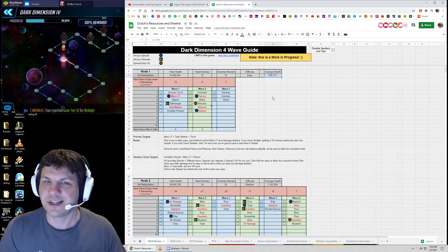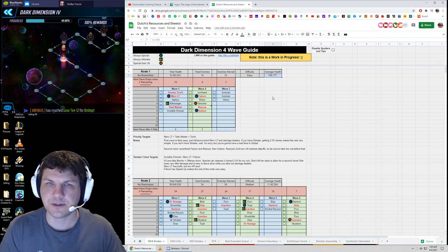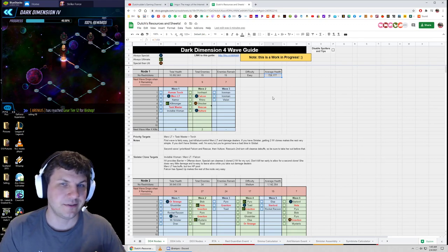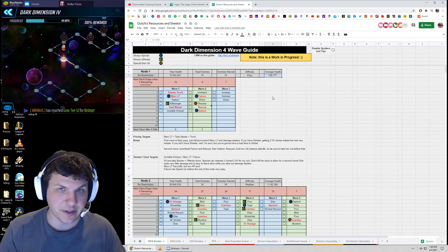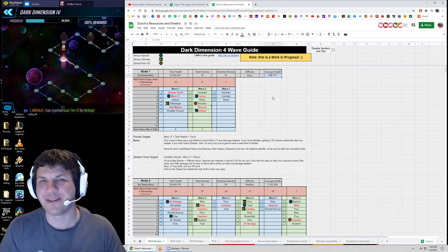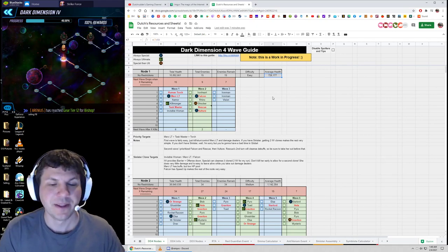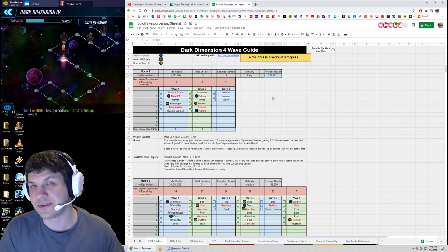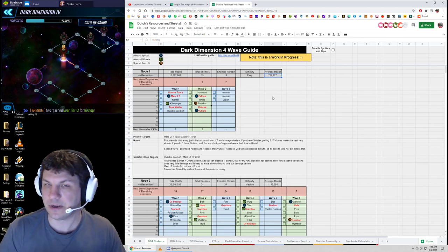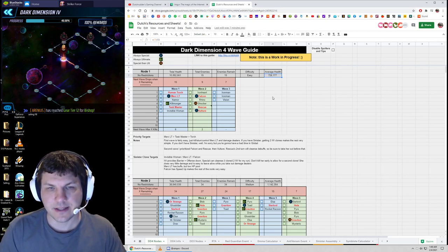There are some interesting changes to DD4. On certain drops, characters will only use their special, only use their ultimate, or only use both their special and ultimate. Some just don't have a passive for healing purposes — which is a great change. The devs realized that node 7 in DD3, where the two Iron Fists were constantly healing each other, was not fun, and same with the Ms. Marvels stacking in node 3 of DD3. In DD4, you can basically plow your way through with suboptimal teams — it'll just take a lot of attacks.